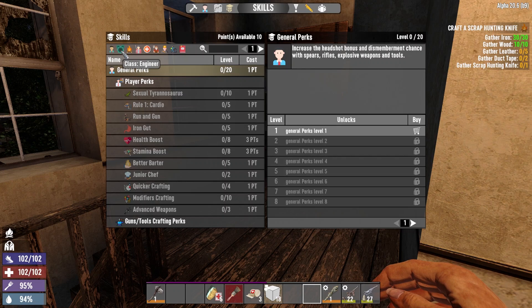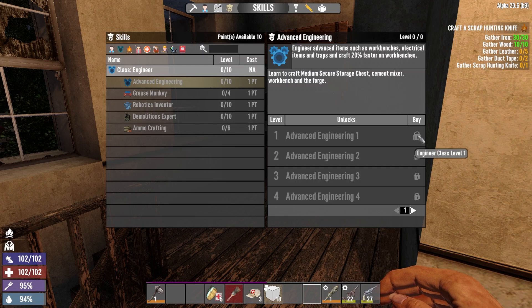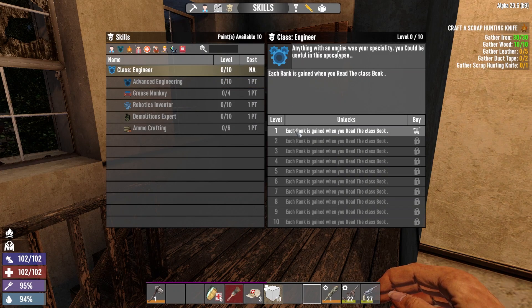I was looking at the points - I've got 10. I know right away I want to put a point in advanced engineering. Oh, can I not do that? Engineering class level one. All right, hold on. Okay, so buy that.